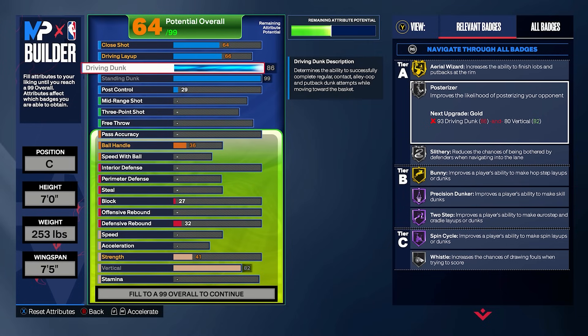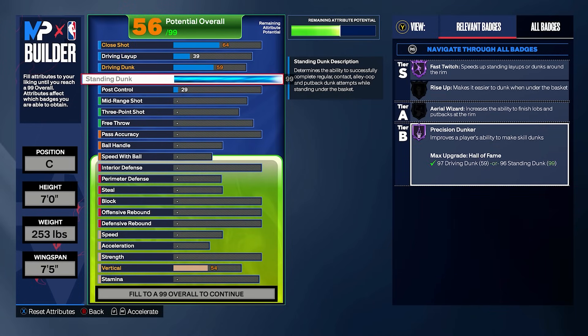For Precision Dunker, ever since the dunk meter was introduced I don't really recommend it for standing dunks, so you don't need to worry about grinding that badge. For the next tip, you need to learn to utilize your drop steps.